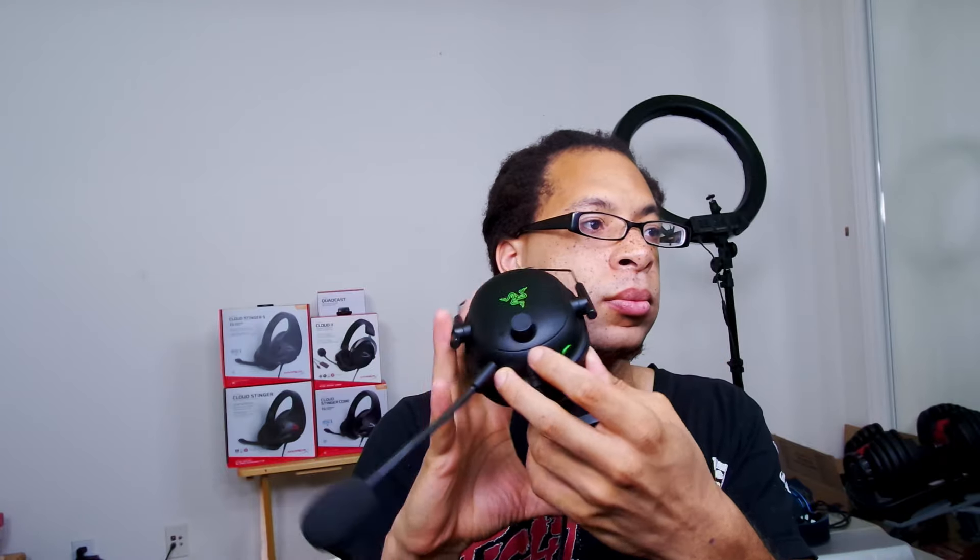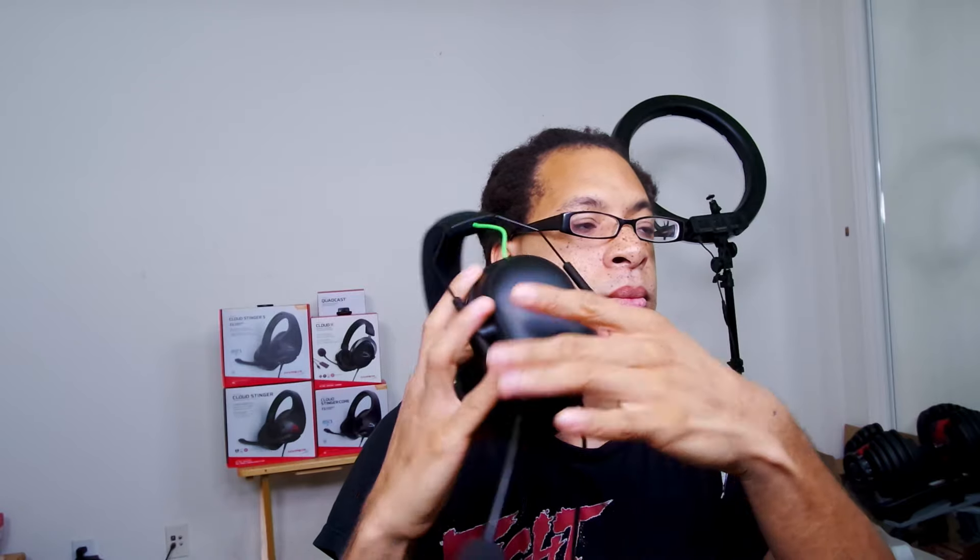To mute the mic on the V2 there's a button on the left ear cup, and there's also a headphone gain knob. It makes a tiny bump or click inside once you've reached the halfway point so that you can feel when you're halfway.